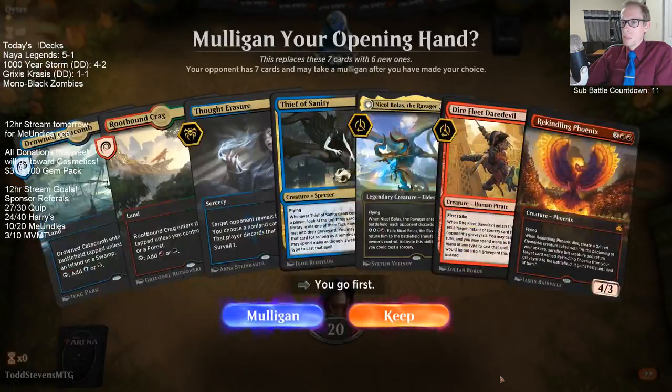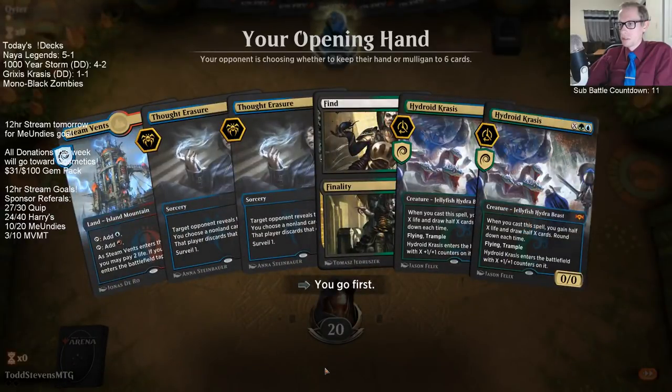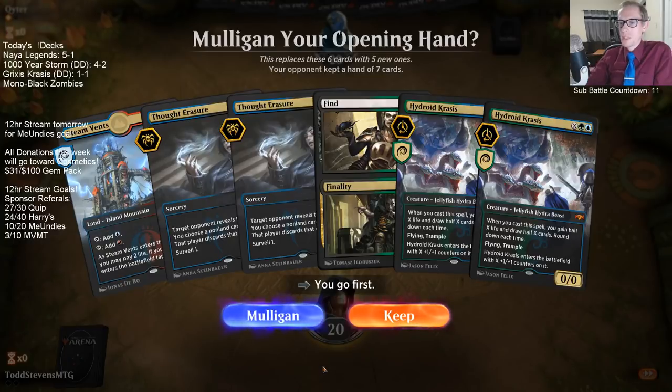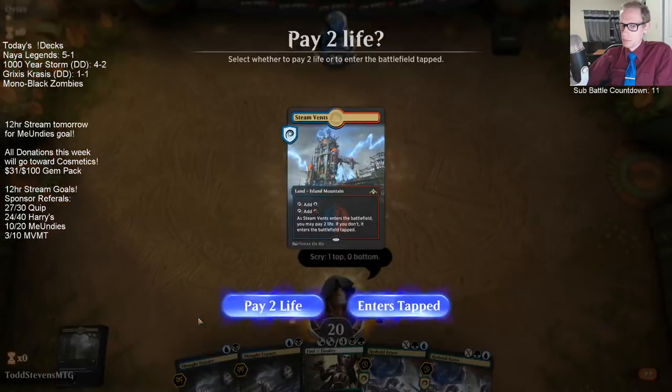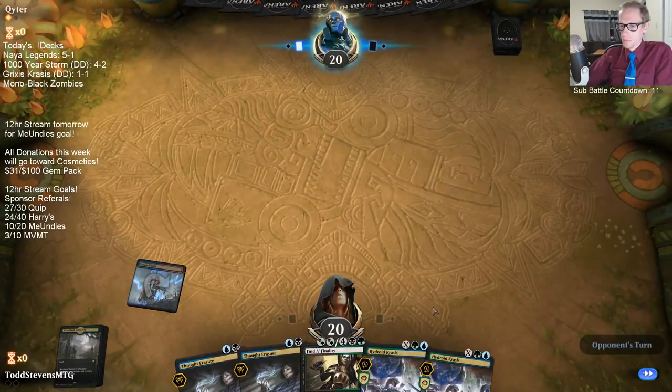The biggest thing I'm worried about with taking out Discovery is our mana situation. This hand is great if we draw lands. I'm leaning toward a mulligan though — it's just so risky. Why can't we just have lands? We have 26 in the deck and just three lands in hand.